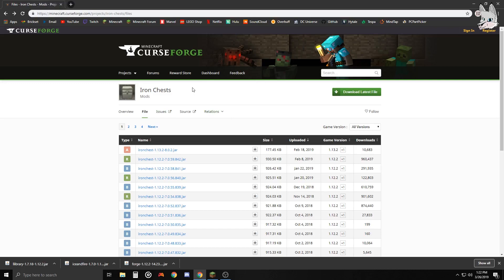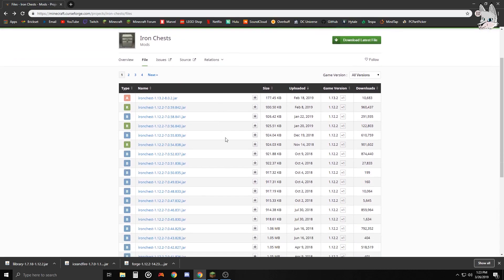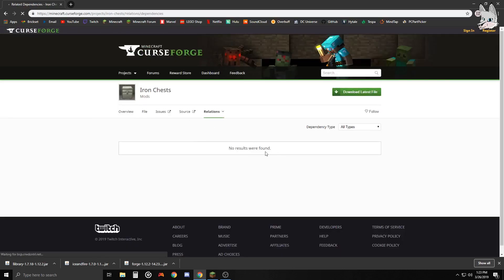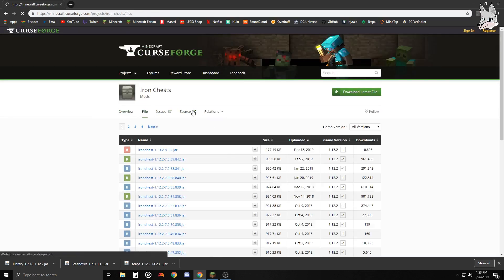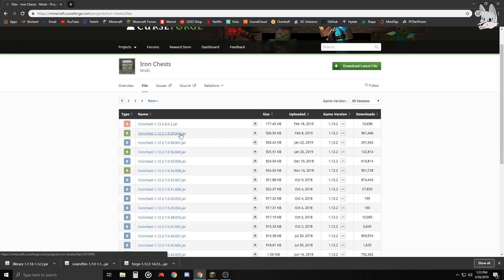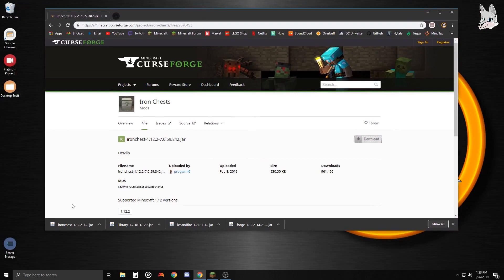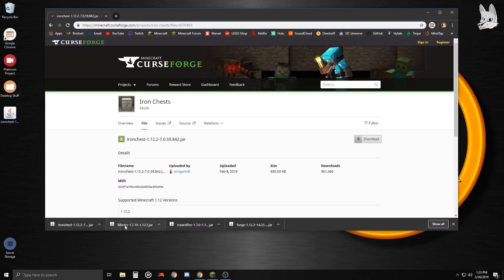The last mod is Iron Chest - it's a great mod if you like to store things. It allows you to upgrade your chests. This one shown is for 1.13 but it works the same if you had 1.13. Iron Chest is an example of a mod that requires no dependencies - you just need the mod itself, nothing extra. Click the 1.12 version and click the download icon.